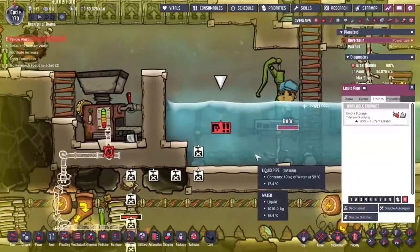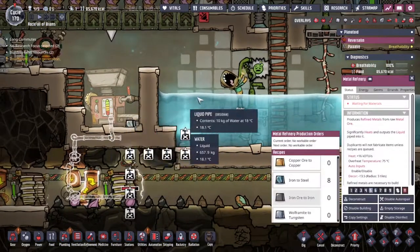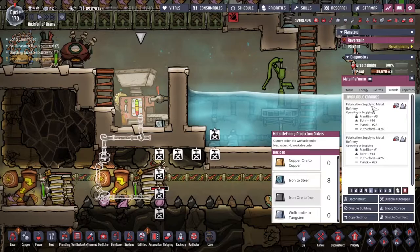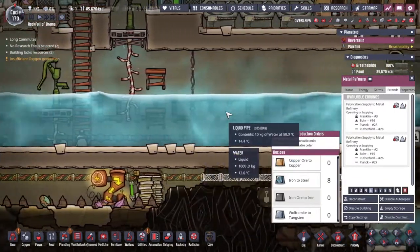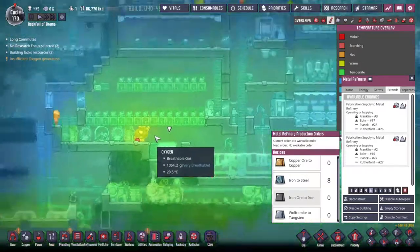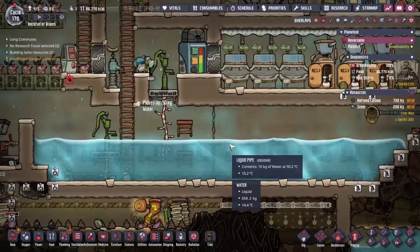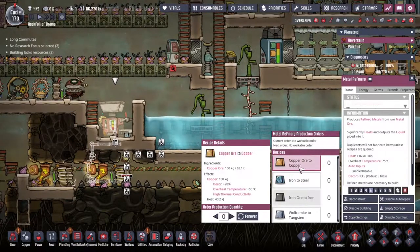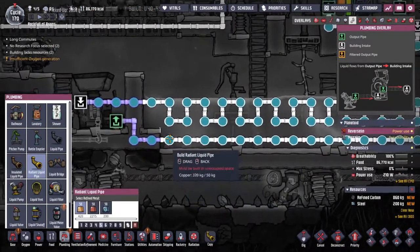The biggest problem is that the pipes just aren't emptying out. Boar is a little bit busy, so let's get him on it. We've got enough calories with a load of barbecue, so we should be able to just sit here until it stops complaining about output full. Let's stop making steel for now and instead go for some copper ore so that we can put the radiant copper pipe through here.